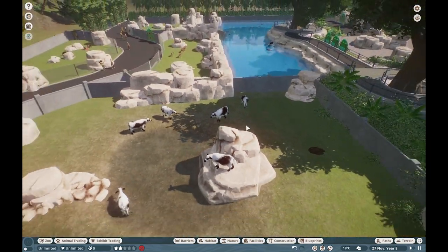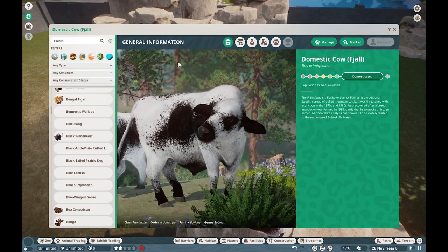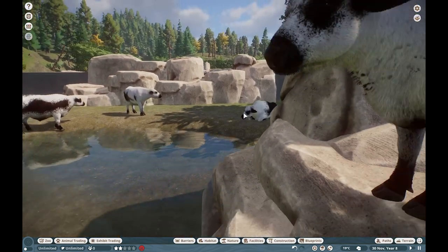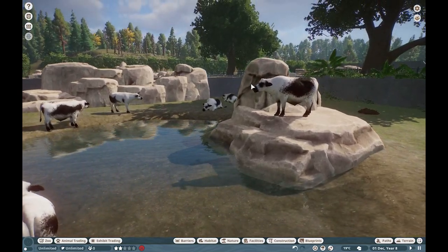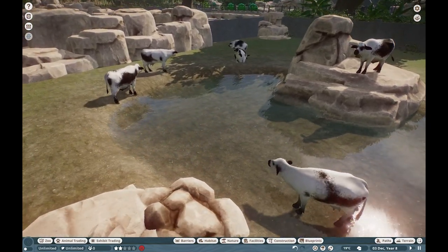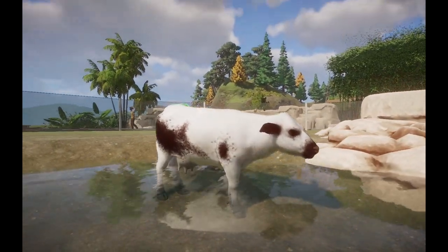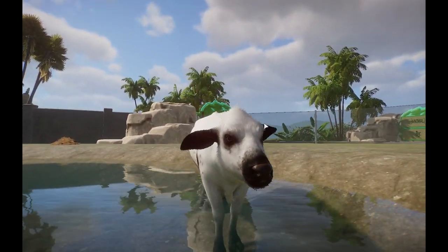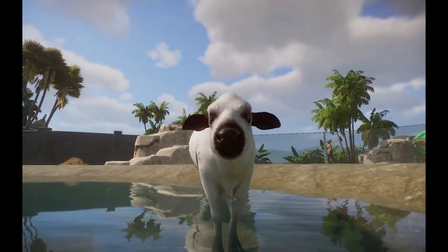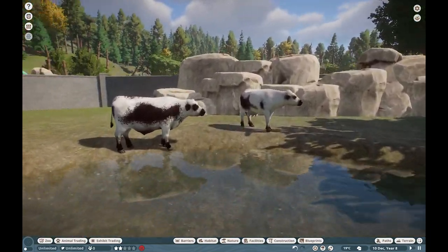What's even more neat about these guys is I gave them four different color combinations — the males have two and the females have two. They're really beautiful. I have breeding turned off in this zoo just in case something breaks during recording. Here's a female over here, and something you may notice is a little bump on their head. This really puts the name 'cowlick' into perspective. All Fjall Cattle have this tiny little bump on their head with a little extra hair, and I think that's actually one of the cutest things ever.